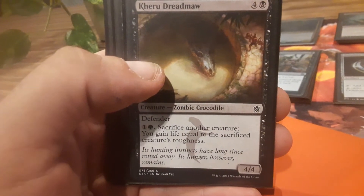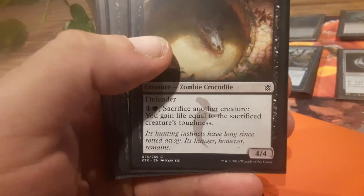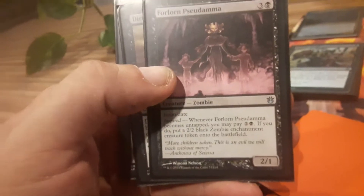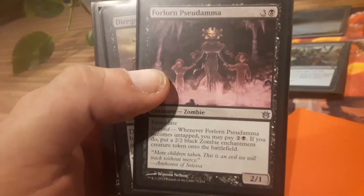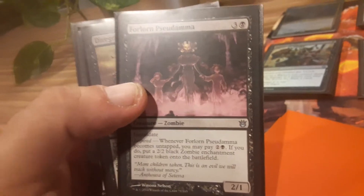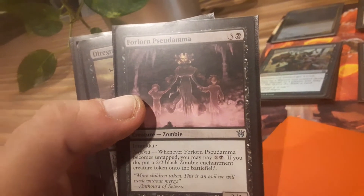The Keru Dreadmaw — it's more of a zombie wall than anything, but it's a zombie alligator. And the Forlorn Sudama — I was debating whether or not to even throw in, but I said if I can keep getting it to untap and paying that mana cost, just keep generating zombies with her. It's a great zombie.